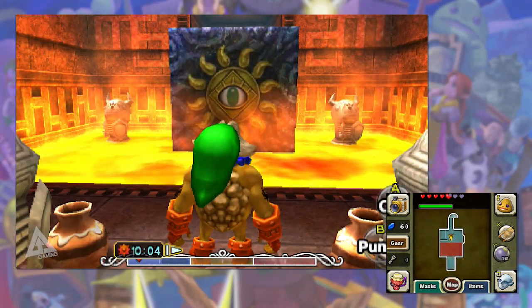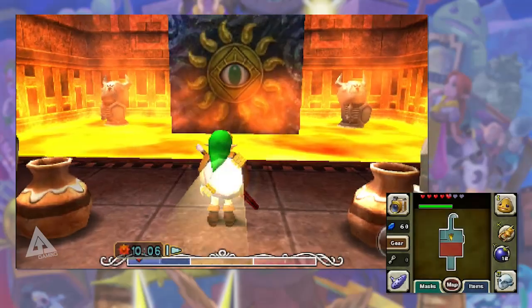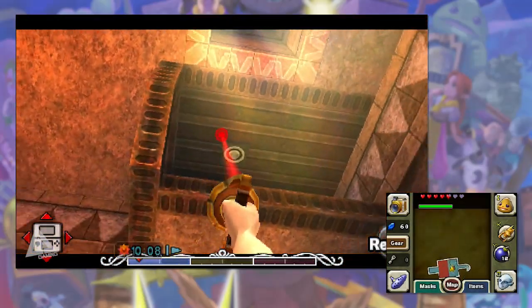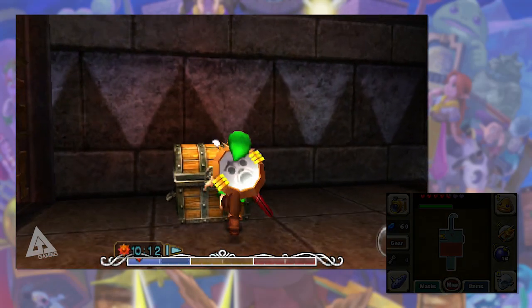Fairy number two is in this room. All these rooms are pretty distinct so if you've been around Stone Tower you should know where this is. Turn to your right, look up, and hookshot the target on the ceiling. Then drop down — there's a chest there — open it up and that's number two.